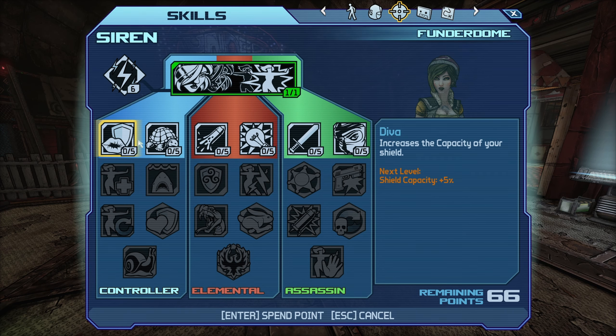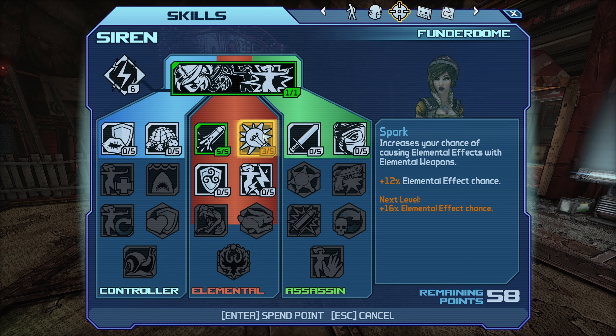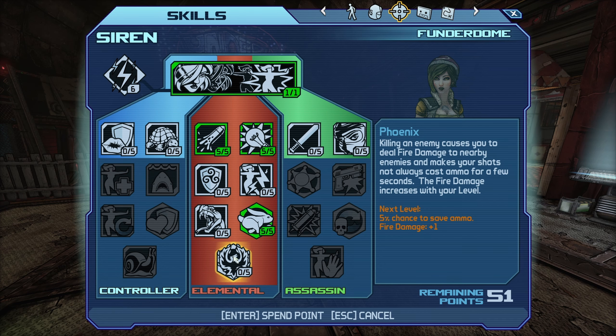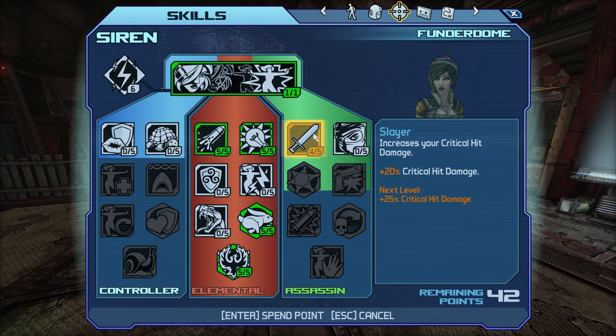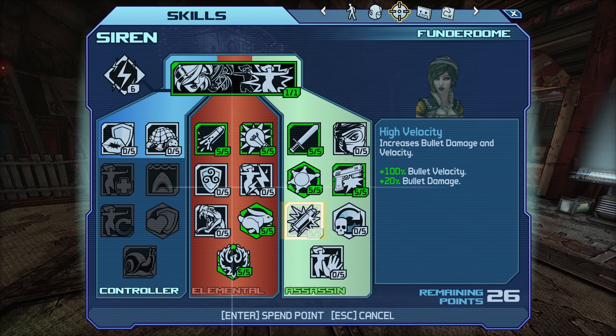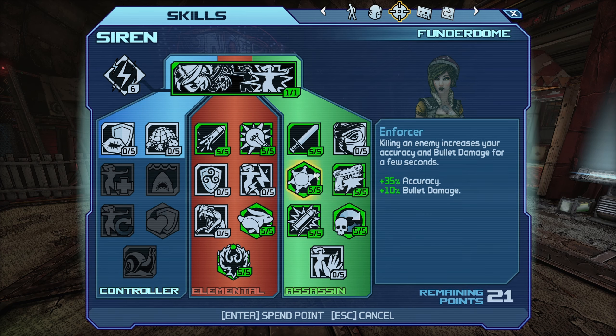Let's do the build now. Gonna spec into Quicksilver and Spark — want both of these, that gives us fire rate and elemental effect chance. Definitely want Intuition as well, that's essential. And Phoenix, get 5 in that. Definitely want 5 into Slayer and Enforcer, want 5 into Hit and Run, High Velocity, and Blackout as well. These are all great skills — definitely the right trees in the MVP.